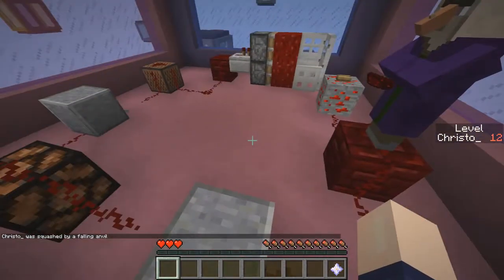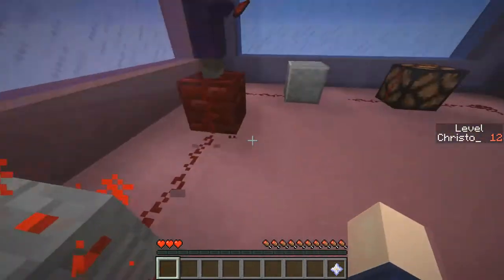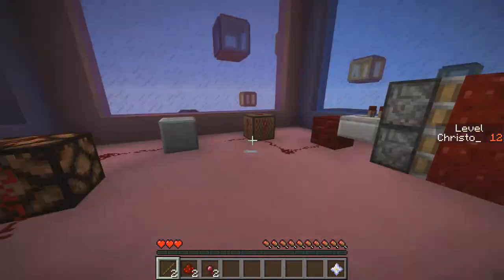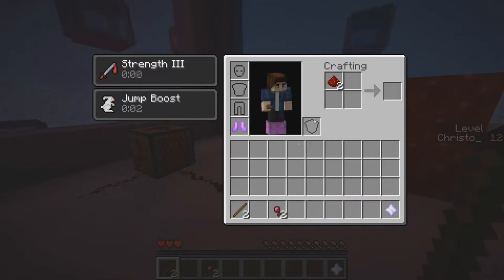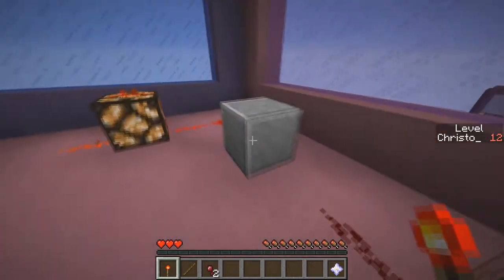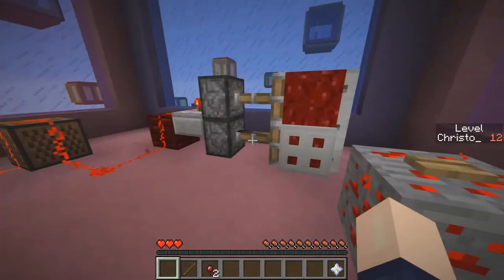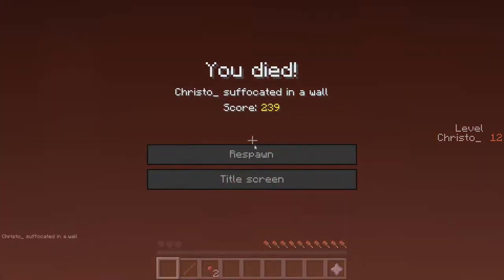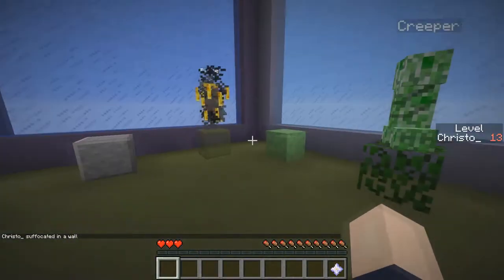Redstone? Redstone torches, maybe? Alright, we've got sticks. Come on, give me. There we go. And then we put one on there, one on there. And we have to suffocate ourselves. So repetitive. Stuck us off. There we go. Suffocate.